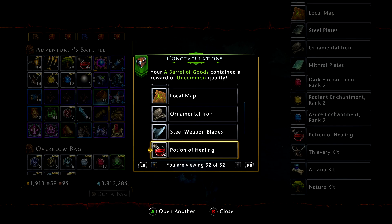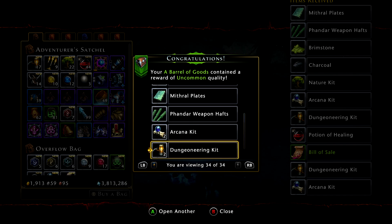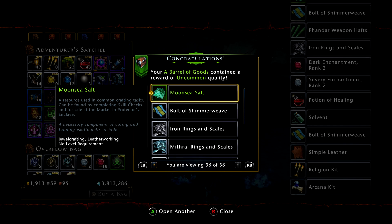That was actually a pretty good box. And the rank twos — brimstone and charcoal. That's nice. Too bad I can't make gunpowder — hint hint, Neverwinter.